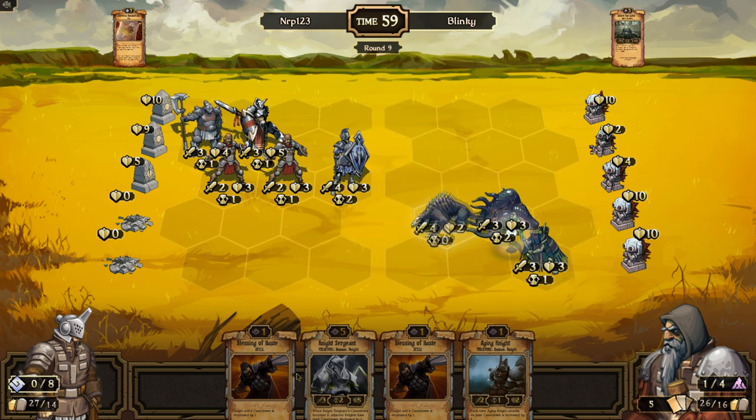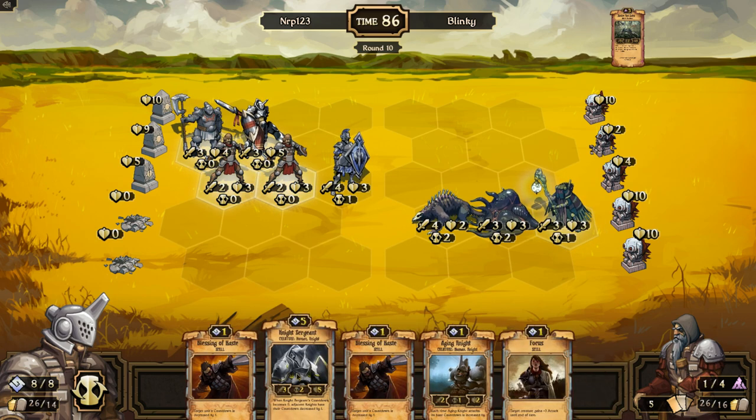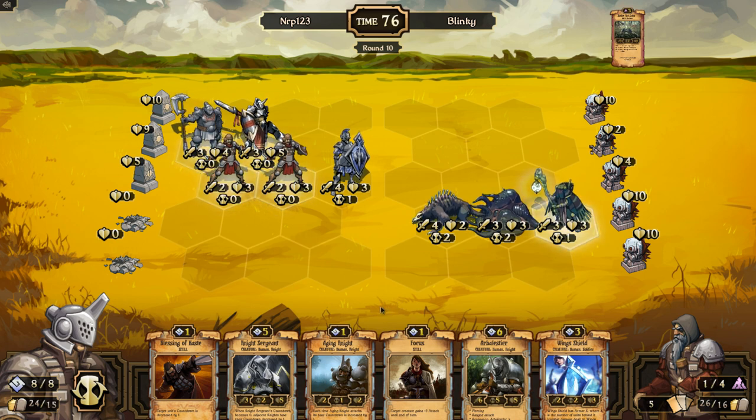Roger moves down there. I'm not going to draw that scroll just yet — I'll see what I can get when I sacrifice for scrolls. Arbalyster. If I have Blessing of Haste — wait, I don't know. Is that GG? That's a dead idol with these two guys — blessing, face him, move him up, that's a dead idol. Then I have six damage coming on top, but the focus is nine damage plus an aging knight. Blessing face — GG I think.